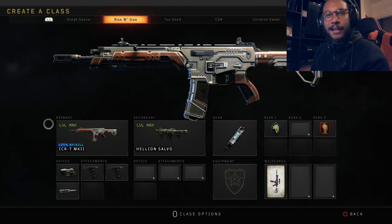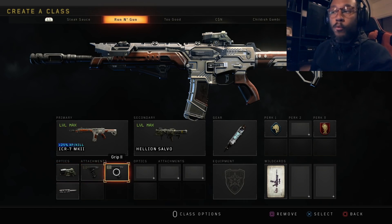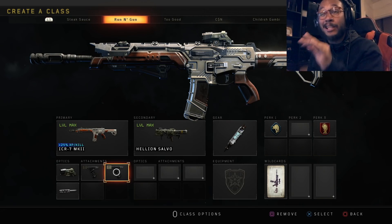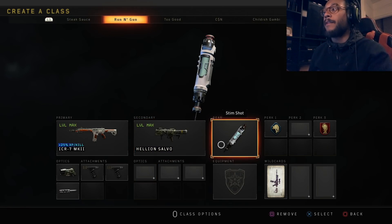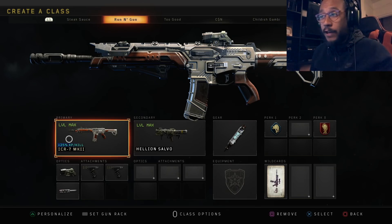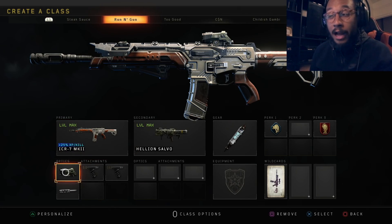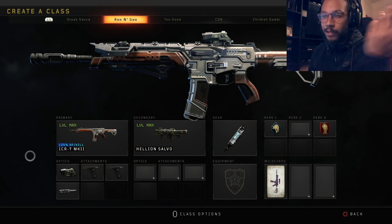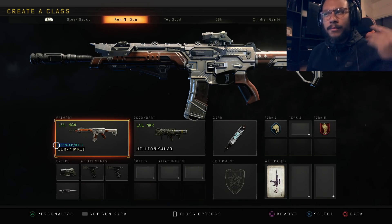In today's video I just want to show you a little bit of class setup using the Mark II variant. I'm going to be running the ICR-7 Mark II variant. The class setup I was running: I actually like the Threat Detector on the ICR-7. Grip 1 and Grip 2 turns it into a complete laser - absolutely zero recoil. Love running Grip 1 and Grip 2. Long Barrel attachments just to extend that damage range. Salvo Launcher as our secondary. Stimshot as gear. Perk 1: Scavenger. Perk 3: Death Silence. Primary Gunfighter for that third attachment. Definitely try it out yourselves. You guys are going to see some really fun gameplay - I believe it was Gridlock. I dropped a 30-something bomb.